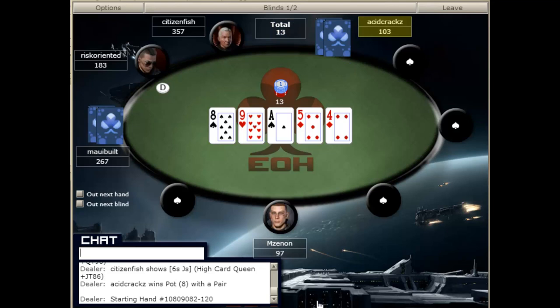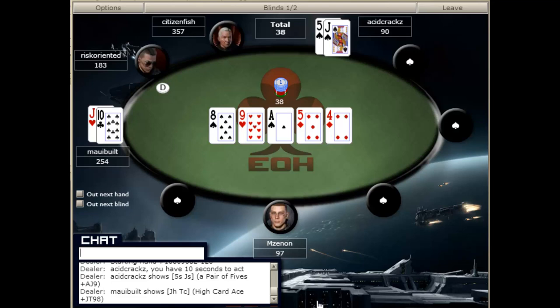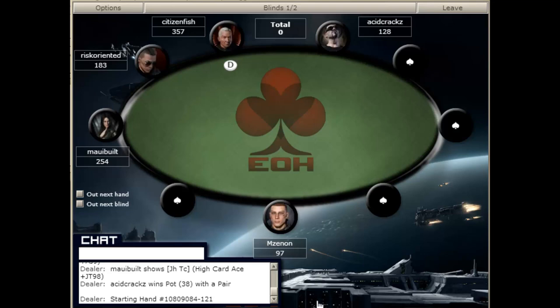There are three ways to win poker hands. The first is to win the hand at showdown. The second is to get it all in before showdown and win the hand by showdown. And the third is to win the hand by stealing the pot. Bluffing accounts for the second two variations, so it's essentially more important than having good hands.